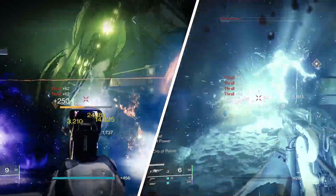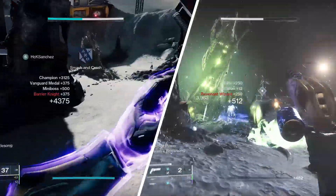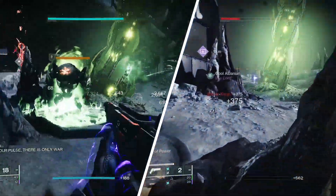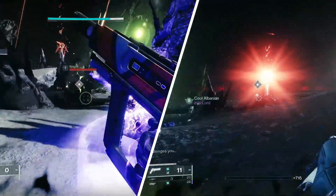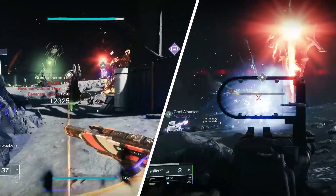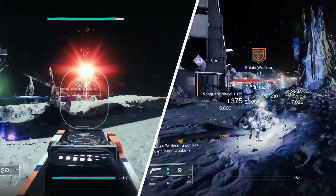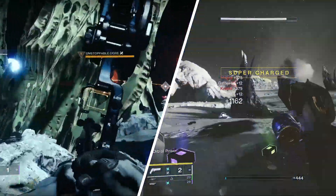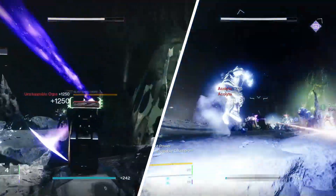We're actually going to be using this on two separate builds that I'm going to show today, but first we're going to break it down on Void. How we're going to use it on Void is we're going to use our melee and grenade first, so that way we can proc Grenade Kickstart, then use our melee ability to start gaining energy back on our other abilities. Then we'll use the Rally Barricade to get an empowering recharge on the grenade and the melee. That's going to be the cycle.